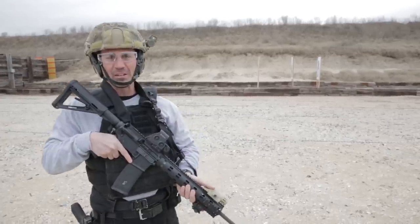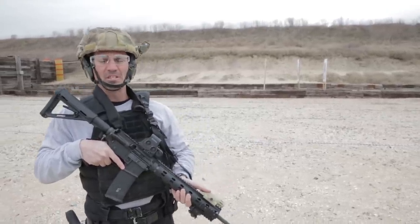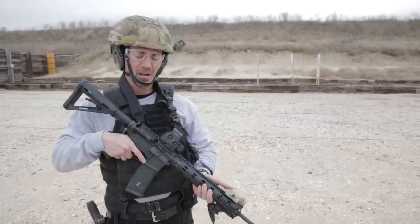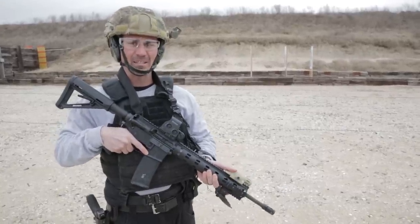The next drill is two rounds to the chest, two rounds to the chest from the 15-yard line. In an earlier video we discussed control pairs and hammer pairs — this is where we like to see those hammered or accelerated pairs. Basically, drive the sight up and pull the trigger as fast as you can while that red dot is high center chest.